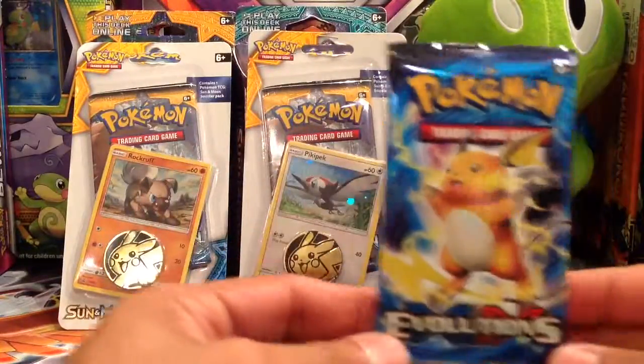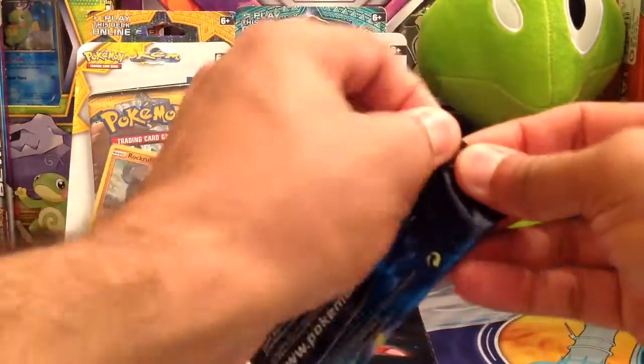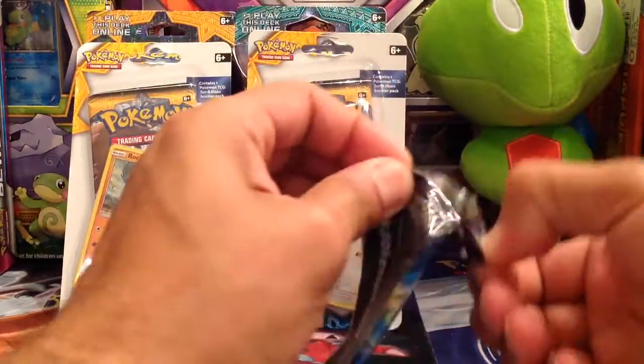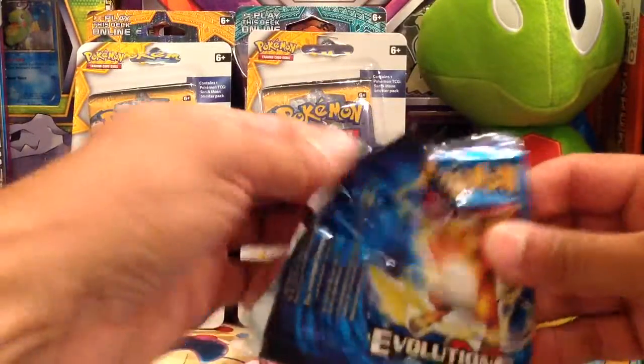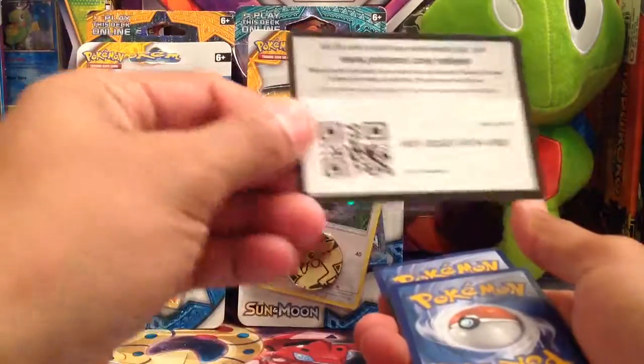We have a Raichu pack with Evolutions on it. Let's get it open. I haven't done an Evolutions one for a little bit, so I do believe that it's three cards, but I may be wrong. And there's the code card for you.